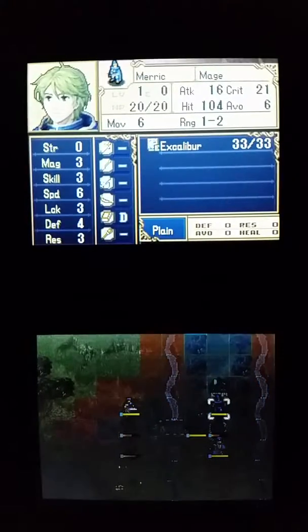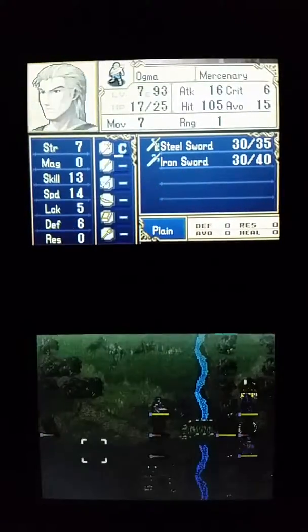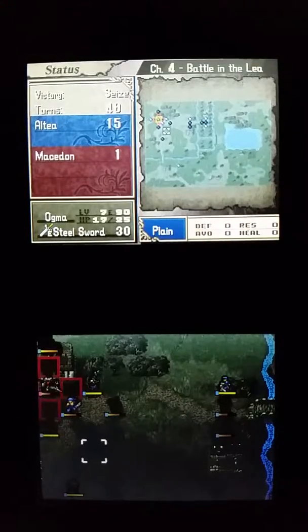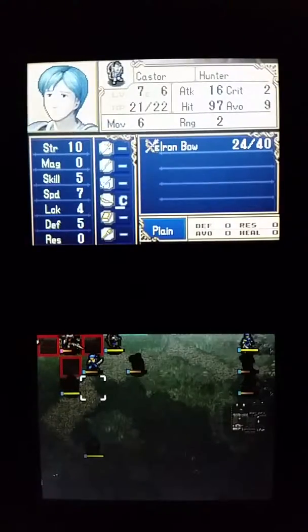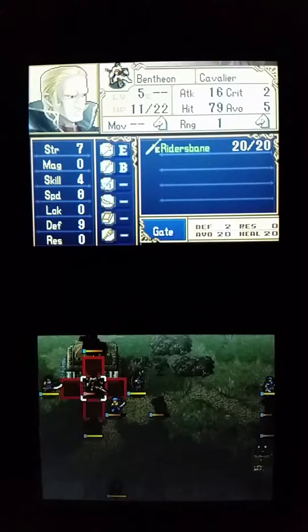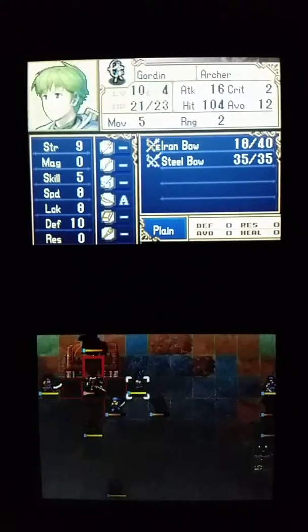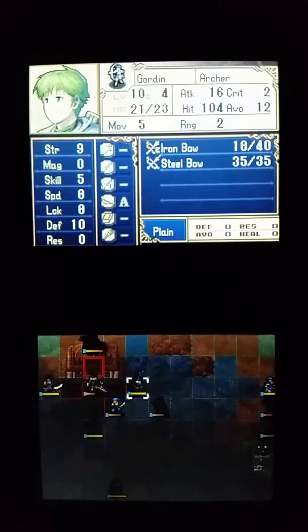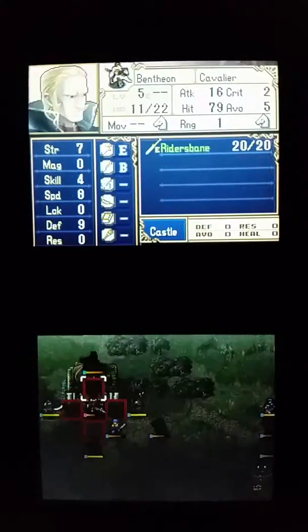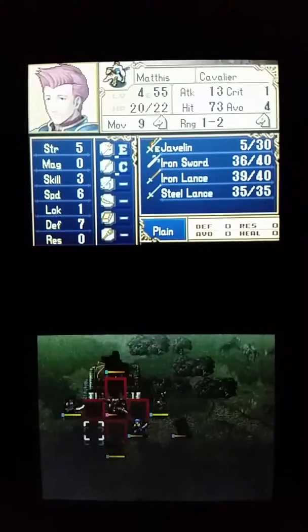Hey everyone, this is Happy Anime Cafe Manager here with another walkthrough episode for the game Fire Emblem: Shadow Dragon. It's turn 48 right now in the Battle of Aurelis, and what I've been doing all this time is level grinding all my units. Only one of my units died in this chapter, and his name is Rise. Anyway, I've already maxed out Gordon's bow skills and I'm still leveling up Mathis, Caeda, and everyone else.